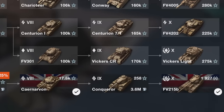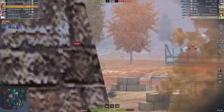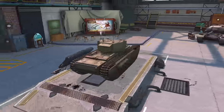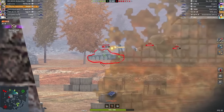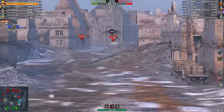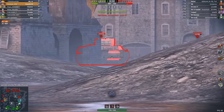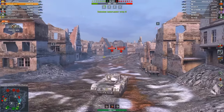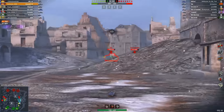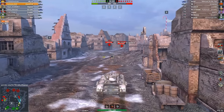The next tank will definitely surprise you — allow me to introduce the British heavy tank FV215B. Let's start with the roots of this research branch. The Churchill at tier 5 is a very boring tank, slow overall — I recommend using free experience to pass it. The next tank is also quite dull, but it already has decent armor for tier 6 and an excellent rate of fire. However, it's still very slow. If you enjoy playing in tournaments at tier 6 then this tank is definitely for you. This branch in a sense is suitable for beginners; I included it in this top list solely because of the tier 9 and 10 tanks.